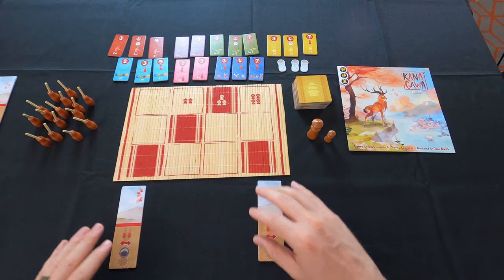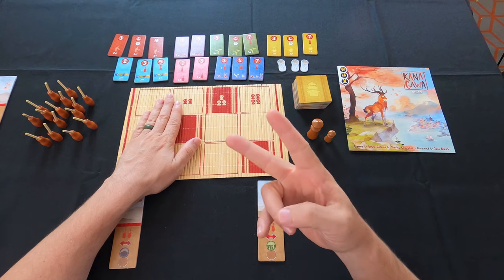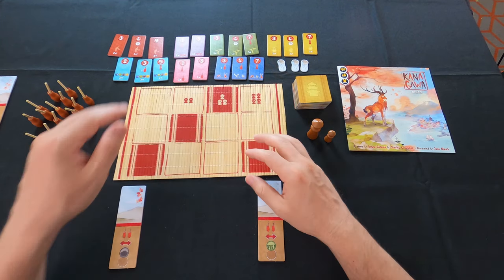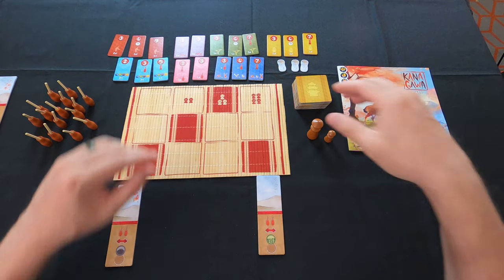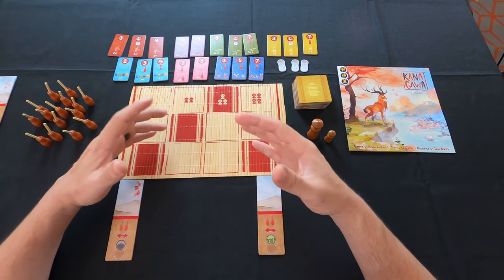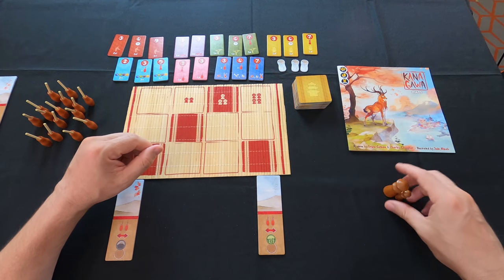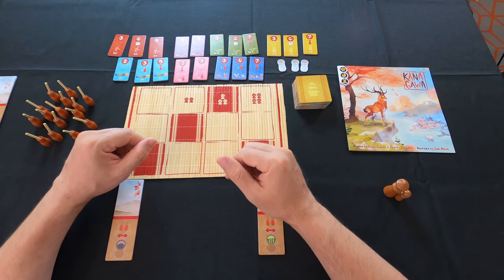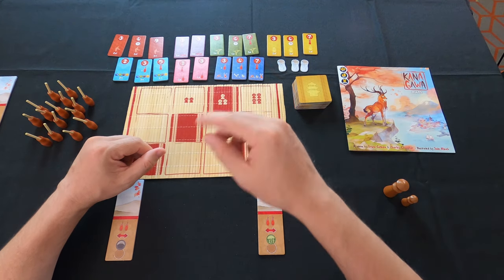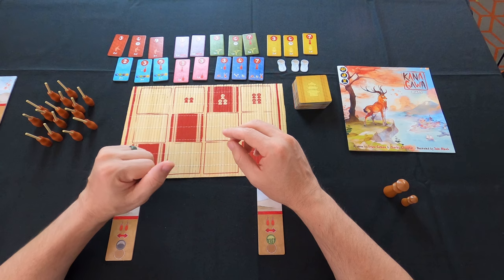Since we're doing a two-player game we're only going to use the left side of the mat. I'm going to go into two rounds to keep this nice and simple, because once you see a round or two you're going to know how the game plays — it's really not that hard. We're going to make this player over here the first player, so they get both tokens.